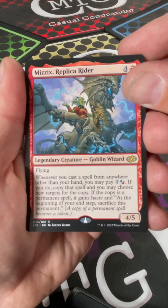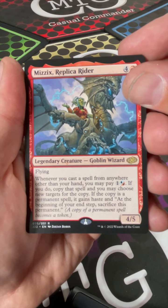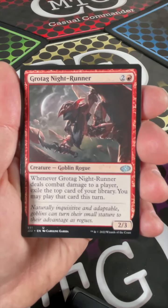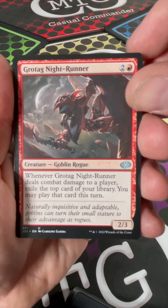If you do, copy that spell and you may choose new targets for the copy. If the copy is a permanent spell, it gains haste, and at the beginning of your end step, sacrifice this permanent. Well, that guy's pretty neat. We got Gore Tag Night Runner.